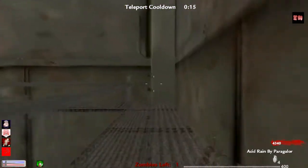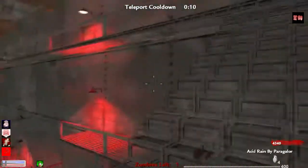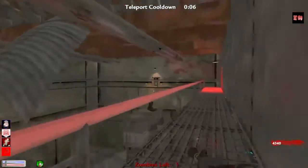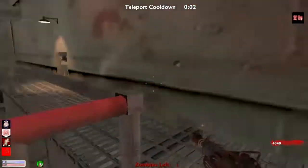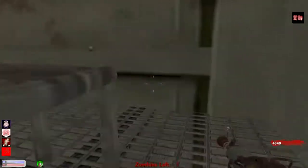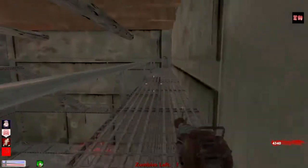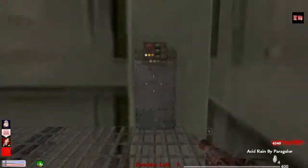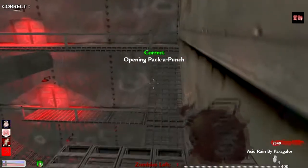I have the Acid Rain — so it's the Acid Rain, there's the Porter X2 Raygun. There's — I think — the black hole in the beginning of the map. And there's the Hellspawn. I love the Hellspawn because it has a lot of ammo and it reloads pretty fast.